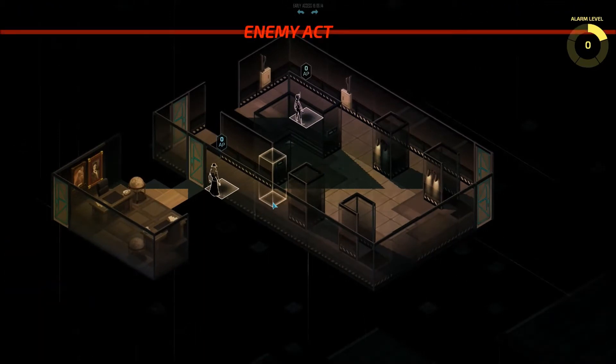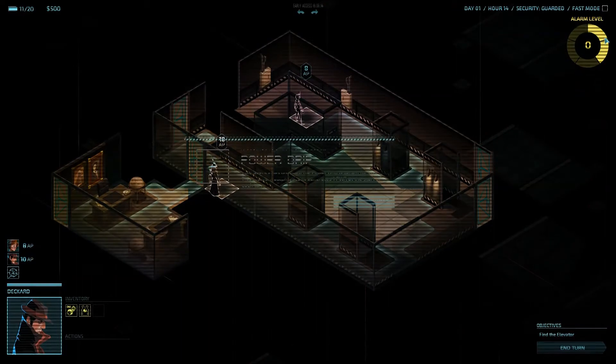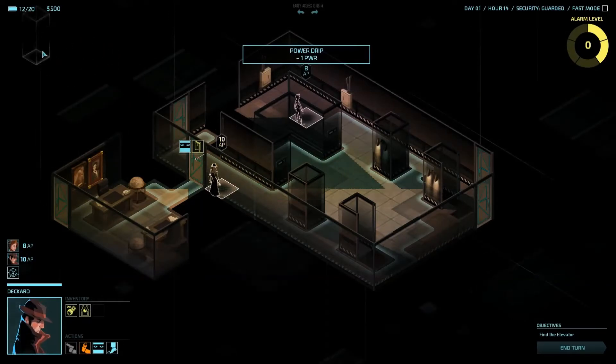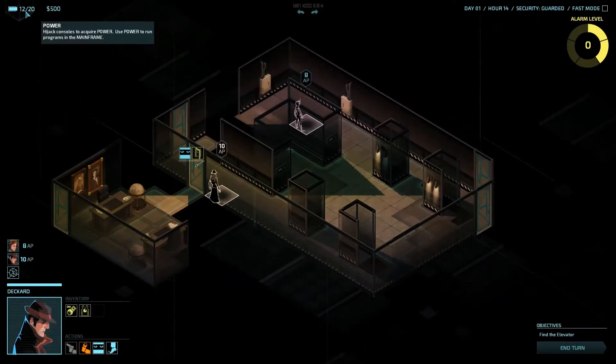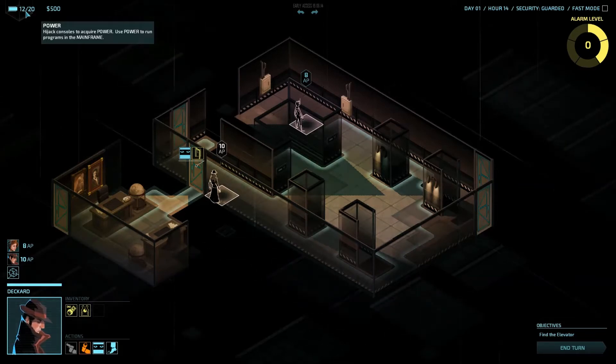So, Enter. As you see, my alarm just went up. And I have the Power Drip Incognita power, which means that on the top left screen I have 12 of 20 power. And you can use this power to hack all sorts of goodies in the game.